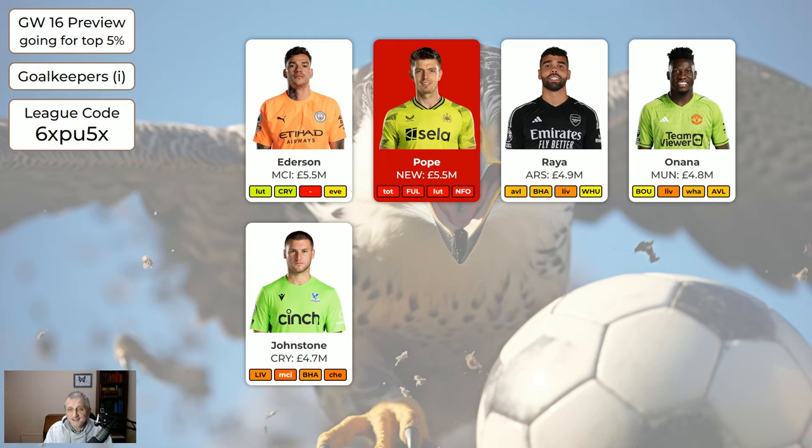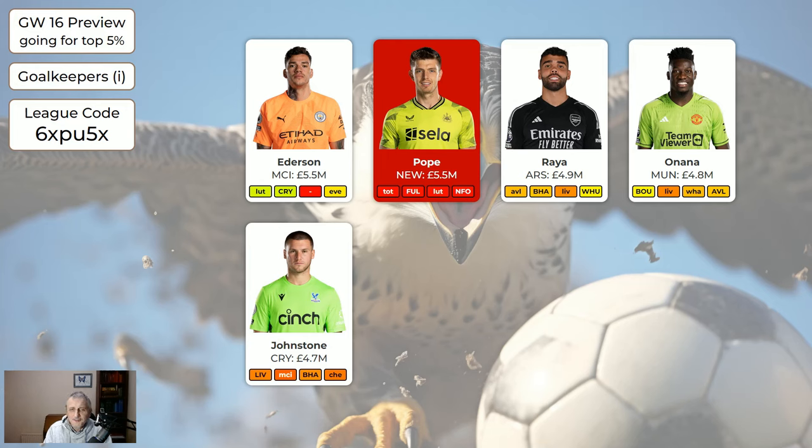Onana at home to Bournemouth — that's nice this week. Johnson from Crystal Palace: they've now got Liverpool, Man City, Brighton, Chelsea — almost certainly no clean sheets there, so he is sellable. We don't have to sell him, but if you want to sell him you absolutely can, and there are a couple of cheaper keepers worth hopping to if you've got nothing else to do.